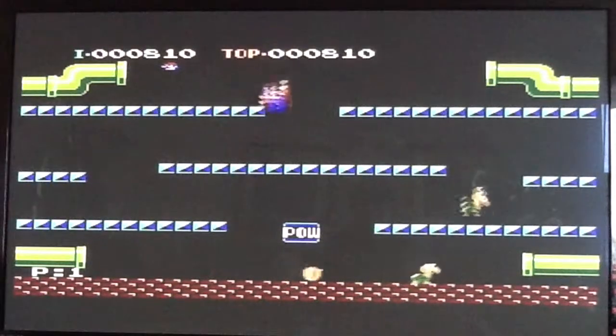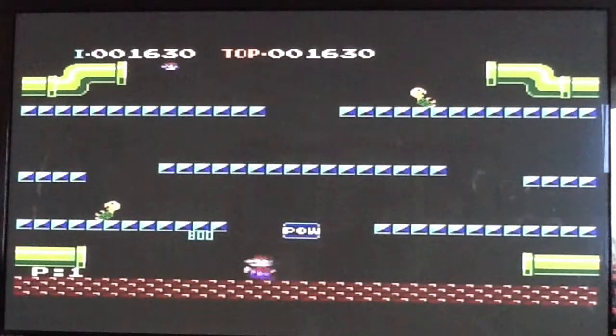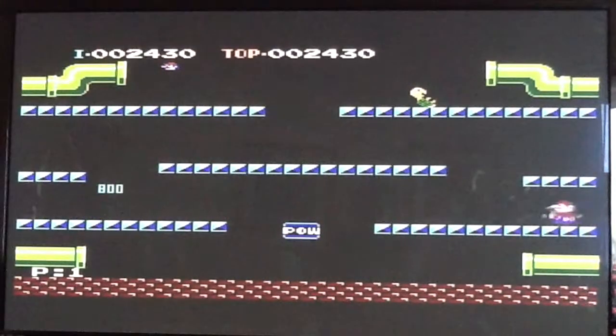You see there are some lives in the upper corner — if you lose all these lives you're gonna die. There's a power block, it's pretty cool to use when you want to take out all these evil turtles.